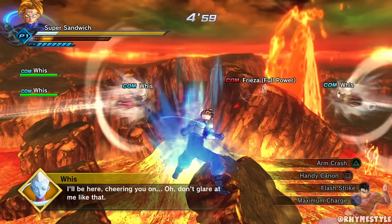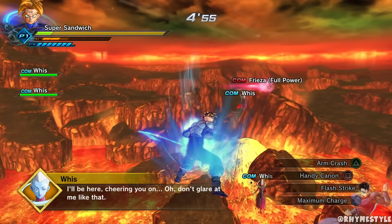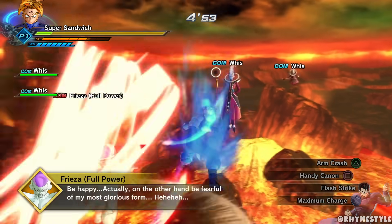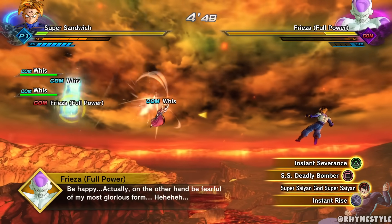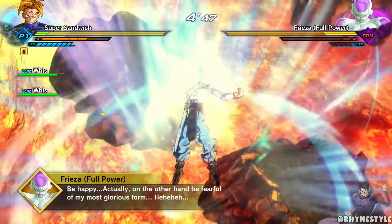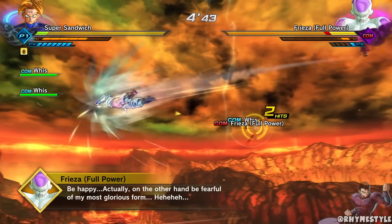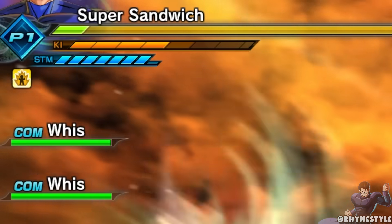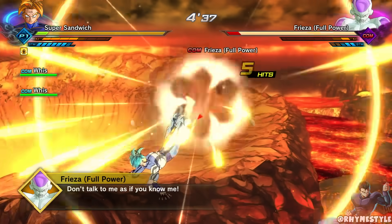Now let me actually show you the transformation and break down what it does compared to the other transformations in the game. You need five bars to activate it, so let's get to a point where Frieza is not attacking me. Look at that animation — that looks absolutely nice. Now the first thing you'll notice is your ki is draining, and it's draining fairly fast.